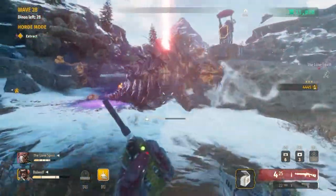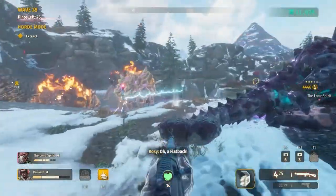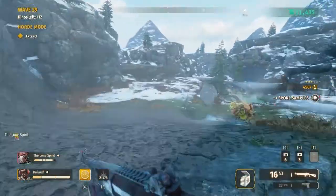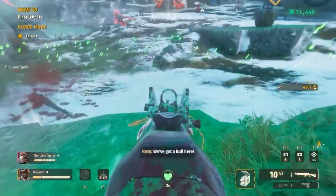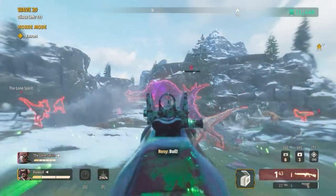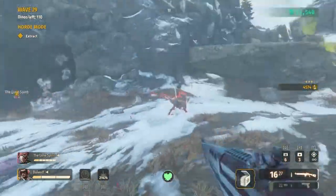From the eight different raptor variants alone — from armored to spitting, flying, and one of my least favorites, the electro raptor — there is no shortage of dinos to mow down. To complement this plentiful fodder roster, around the map we have a unique type called the Watcher, who would be more than glad to announce to the world the location of the closest snack.